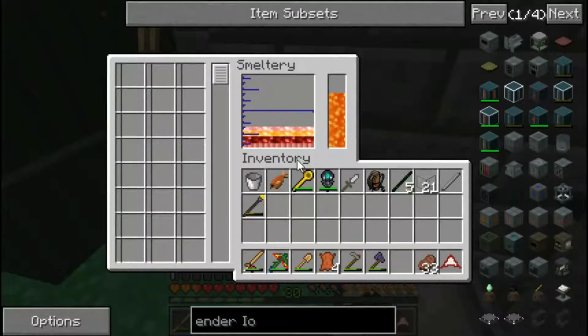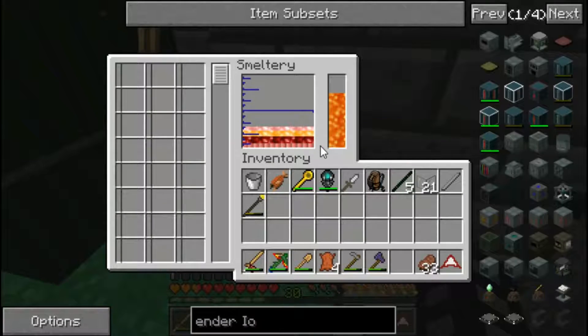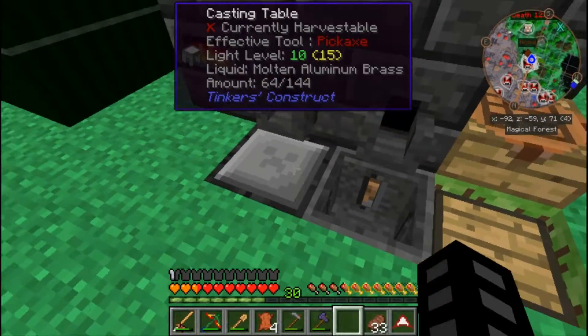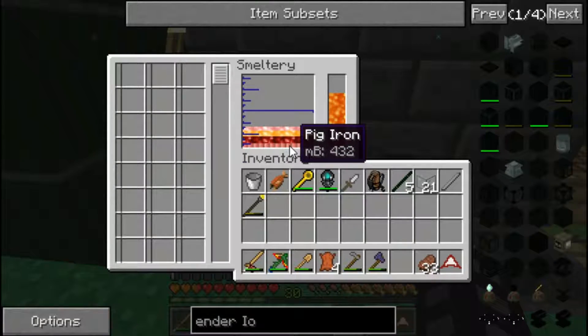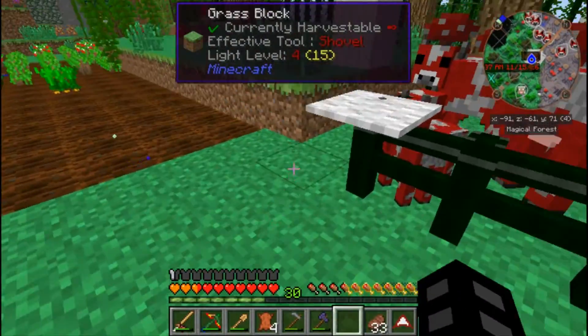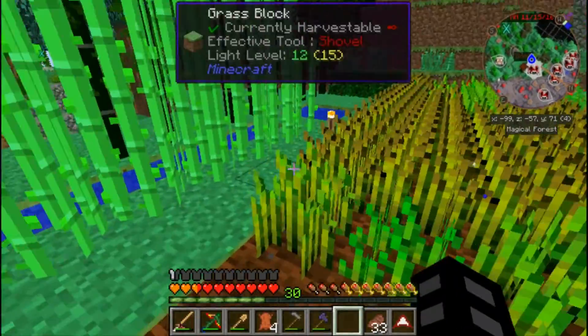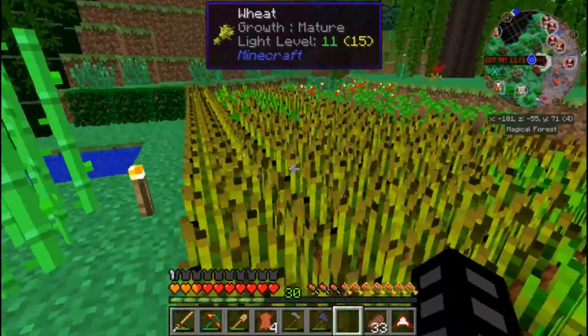It's bigger now, as you can tell - bigger space. We can throw stuff in. We've got some stuff smelting in here. We need more aluminum so we can work on our hammer later. We almost have all the things for that. I'm thinking of just making it out of pig iron, which is iron, an emerald, and coagulated blood. That's how you make pig iron - it's kind of weird.